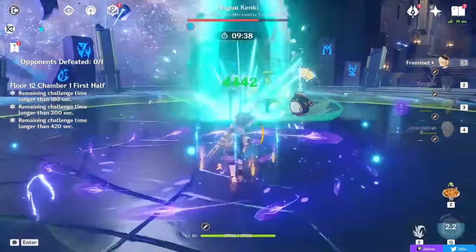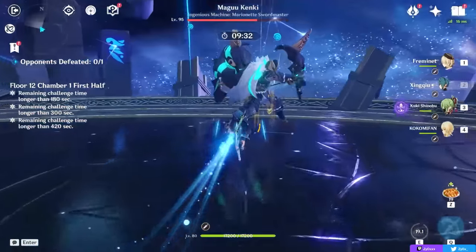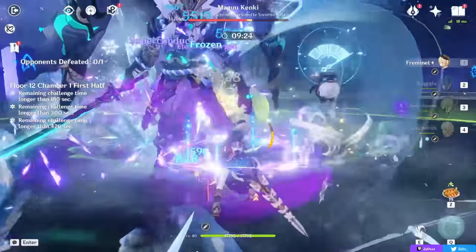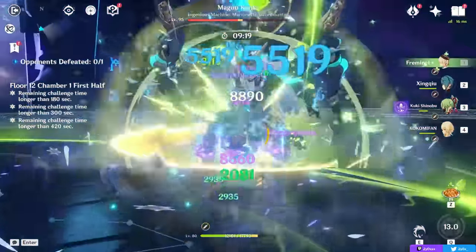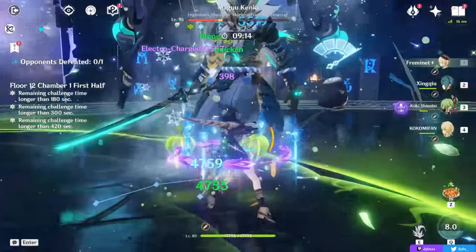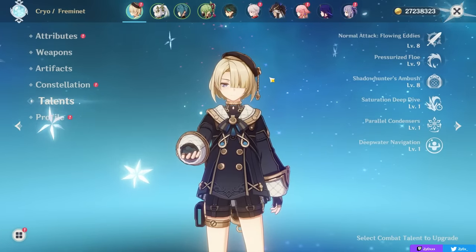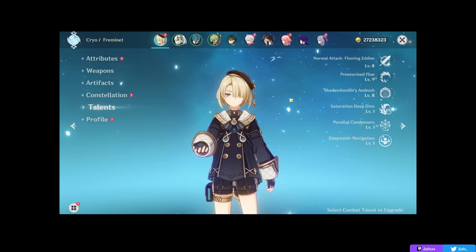In a Hyperbloom team, while you can play him Physical or Cryo, Physical is more incentivized here — not necessarily because it's better, but because you'll be normal attacking more, which lines up better with Xingqiu or Yelan's elemental bursts applying Hydro on normal attacks. In a Hyperbloom team, Electro will proc Superconduct alongside Freminet's Cryo, which has good synergy and is good for Freminet's personal damage. Overall, power-level-wise he's not the best, but fun. He's not anything that's going to shatter your expectations — that was cringe, I'm sorry.